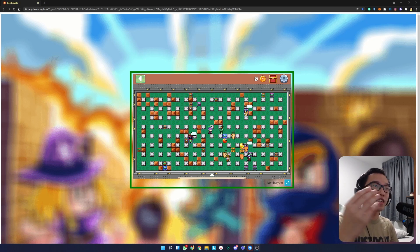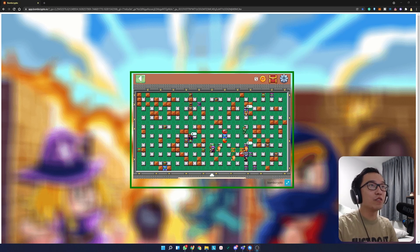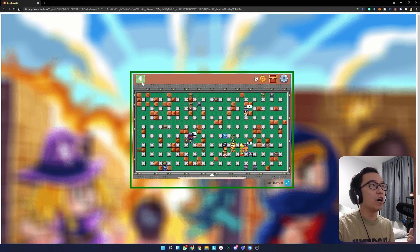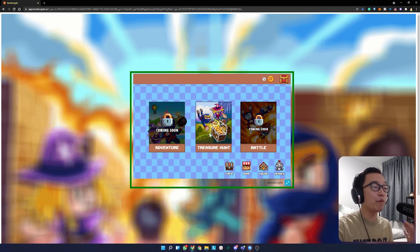The only difference here is that the characters play themselves. They require energy to play and they will earn you B Coins. So what is B Coins? B Coins is basically the Bomber Coin — it allows you to buy characters and also upgrade your characters in the game.